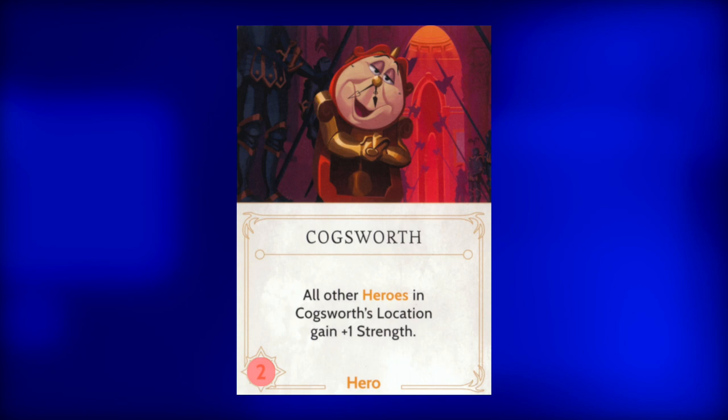Next up, Cogsworth. This little clock has a strength of two and can enhance all the heroes at his location by plus one. Unless there are other heroes out to give the strength boost to, play the other fate card instead.